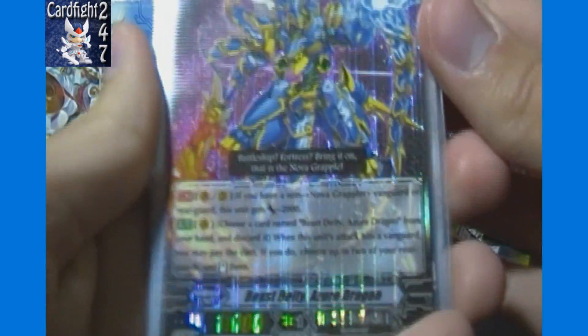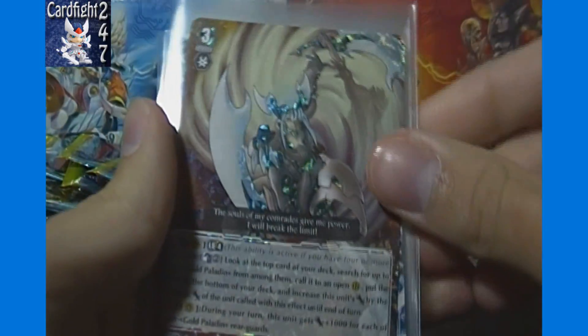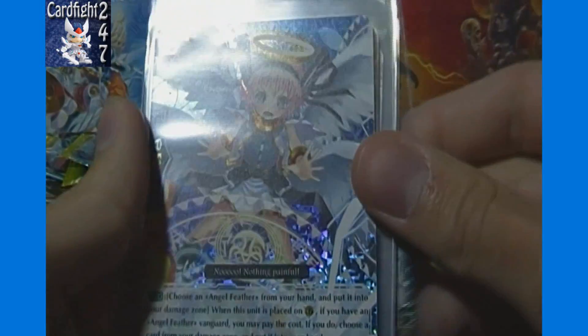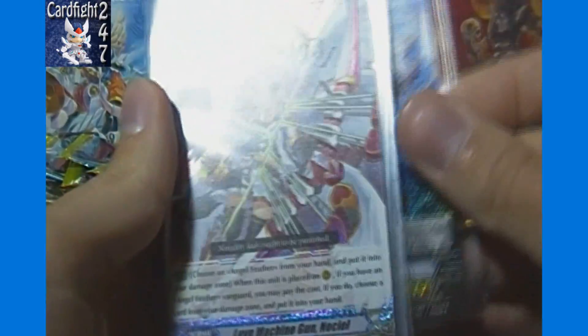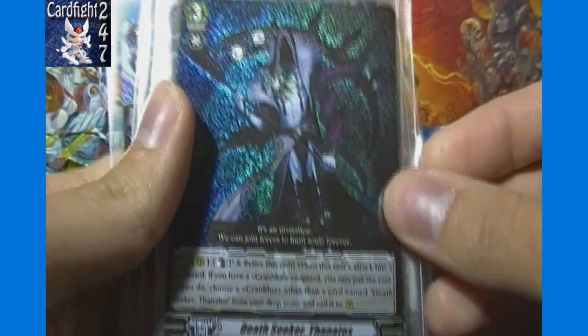I'll give you one last look here. SP of Beast Deity Azure Dragon. Triple Rare of Incandescent Lion Blondazelle. Awesome. Battle Cupid Nokeel, Triple Rare. And then Double Rares of Vajra Emperor Indra, Dragonic Death Scythe, Slagol Dagger, Love Machine Gun Nokeel, and Death Seeker Thanatos.